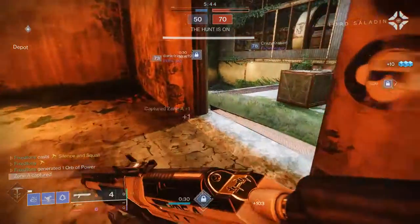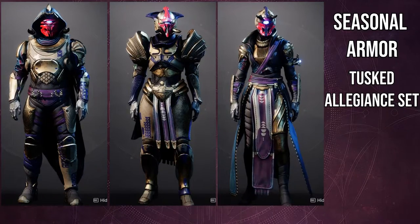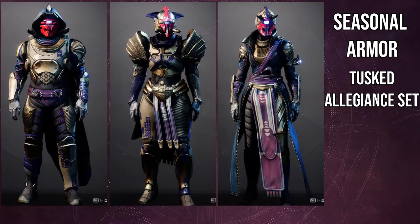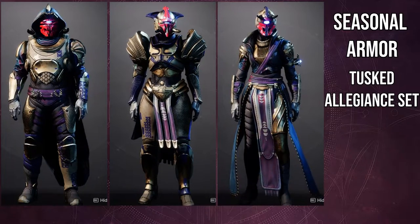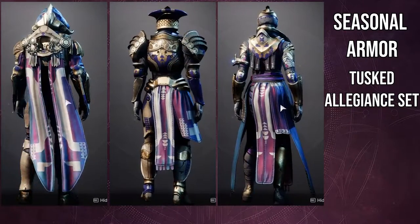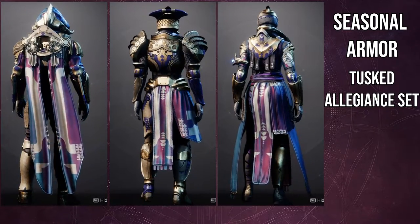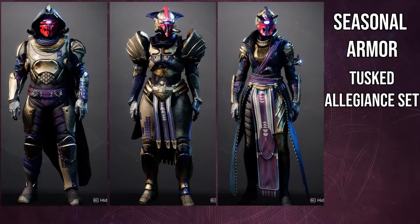So this is the Tusk Allegiance armor set. It's basically Cabal themed, but not really — it's more so Keitel Cabal themed, which is fine. I think pieces of this armor set look really cool. For example, I think the cloak on the hunter looks really cool, and I think the arms on the hunter look really cool, aside from the left pauldron if I remember correctly.